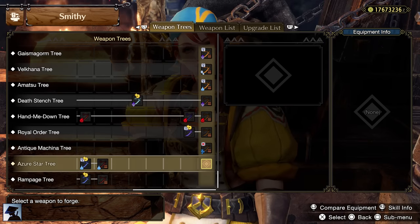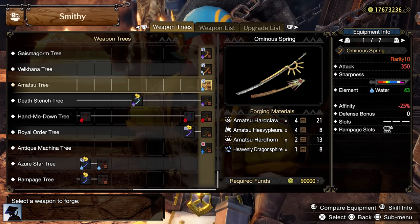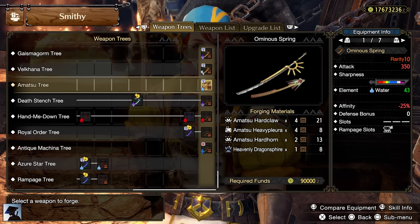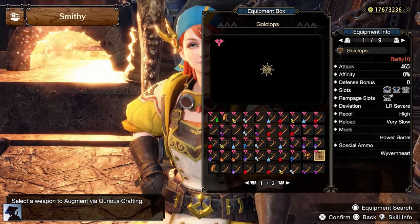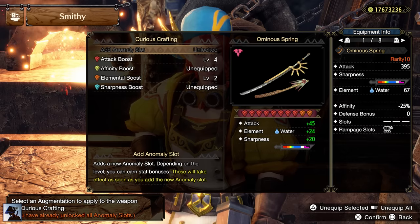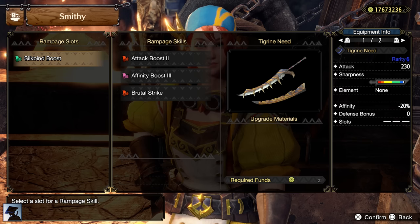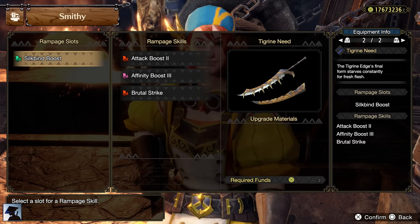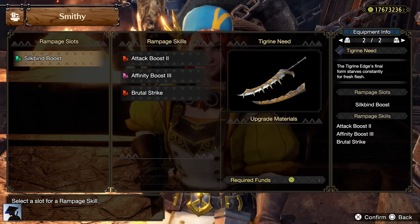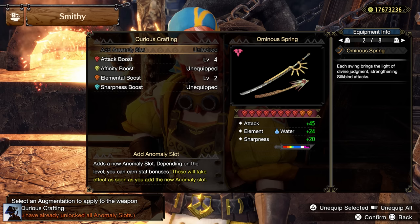Let's begin with the weapon choice. The Amatsu Longsword starts with a massive 350 attack, 10 hits of purple sharpness, 43 water, and a level 3 rampage slot, but it has minus 25% affinity and no slots. Unlocking all the anomaly slots and augmenting it will bring it to 395 attack, 67 water, and 30 points of purple sharpness. Moreover, this weapon has the inner skill Silkbind Boost — the rampage skill from the old Tigrex Longsword — which increases the raw damage of Silkbind attacks by 10%, including Serene Pose, Helm Breaker, Sakura, and the extra ticks from Harvest Moon.